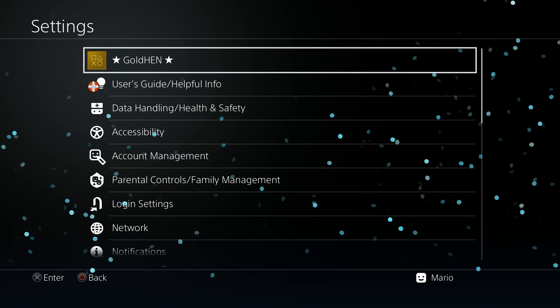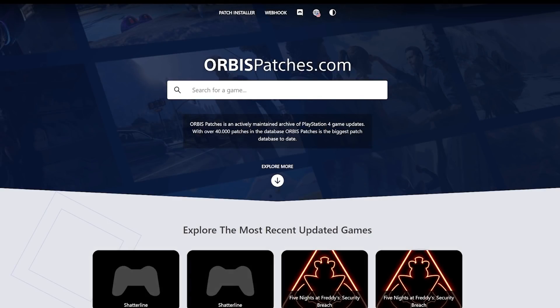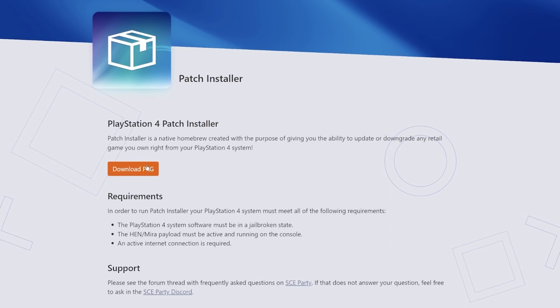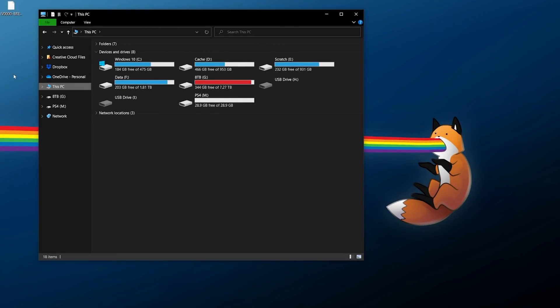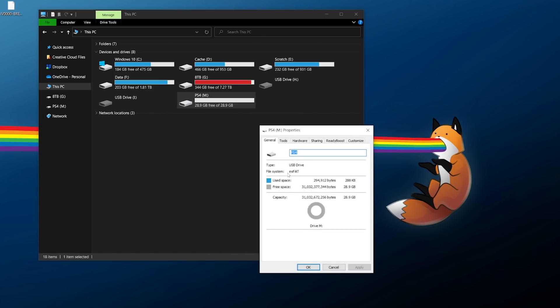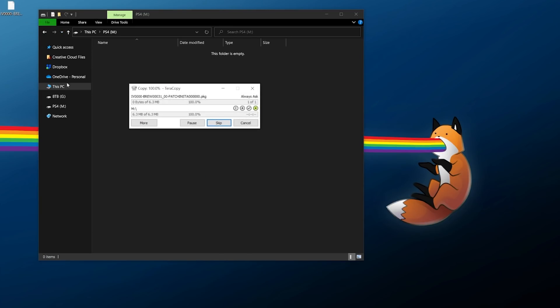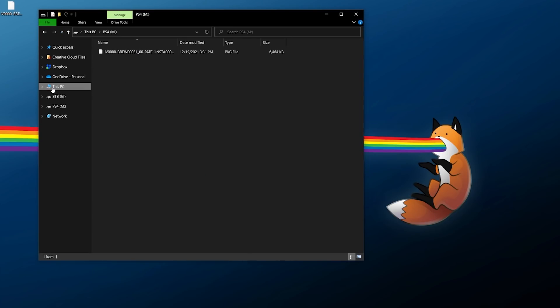Make sure you have already run Mira, GoldHen, or HEN — as you can see I already have it running. Now we'll go over to the computer. There are really only two sites I'll refer to. The first is orbispatches.com — go there, click on Patch Installer, and hit Download PKG. Make sure you download it somewhere you can easily find it. Grab your USB drive, make sure it's formatted to exFAT or FAT32 — exFAT is preferable for PS4. Copy and paste the package file to the root of the USB drive, then right-click eject.